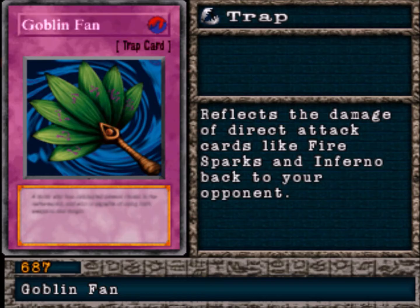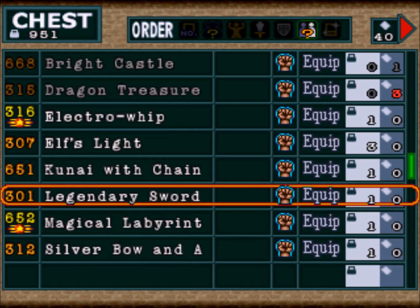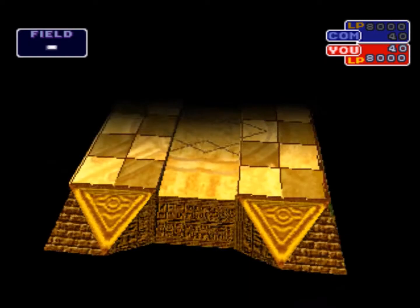I won Goblin Fan as well — if someone uses a card which can directly damage my life points, like Sparks or stronger ones, this reflects it back. So now I'm going to continue doing this strategy until I win Megamorph. Megamorph is a very powerful card that gives you a plus 1,000 on any monster — kind of like Bright Castle, it powers up every monster but gives you a plus 1,000.